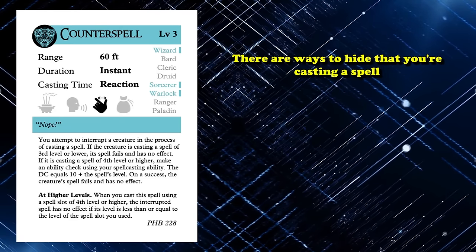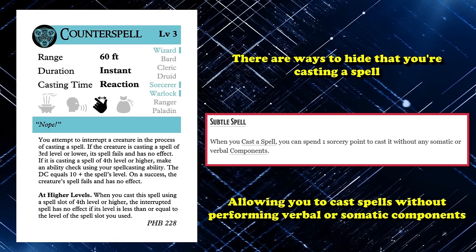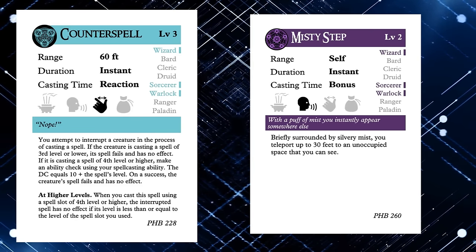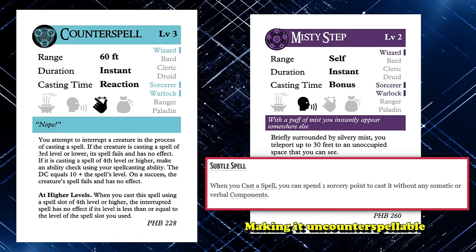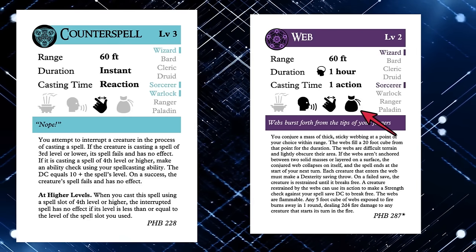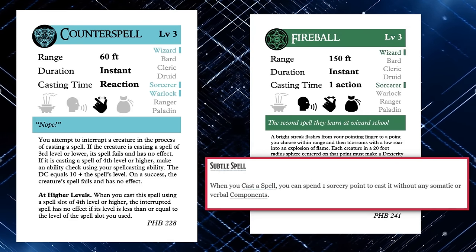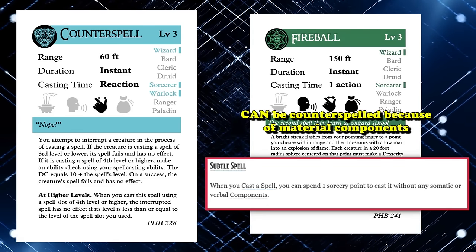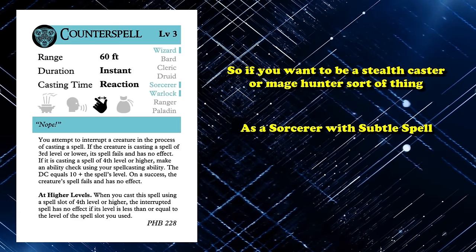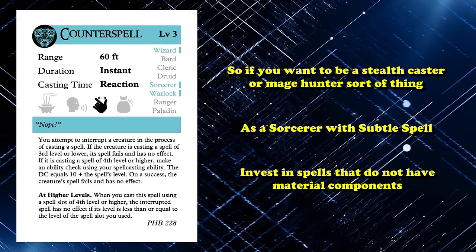However, there are ways to hide that you're casting a spell — specifically with the Subtle Spell feature that Sorcerers use, which allows casting spells without a verbal or somatic component. So if you Subtle Spell something like Misty Step, which only requires a verbal component, removing that component makes it uncounterspellable. However, if you're using a spell with a material component — which is not removed by Subtle Spell, like Fireball (requiring verbal, somatic, and material) — then even a Subtle Spelled Fireball can still be Counterspelled, because you still provide the material component. So if you want to get around Counterspell as a Sorcerer with Subtle Spell, heavily invest in spells with only verbal and somatic components — about half of Sorcerer spells.